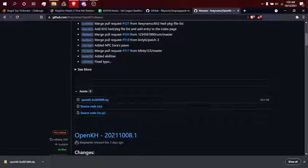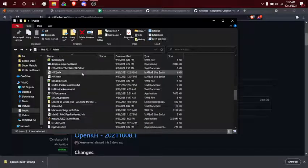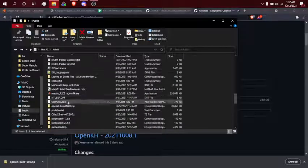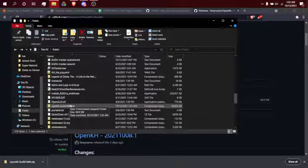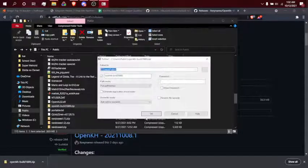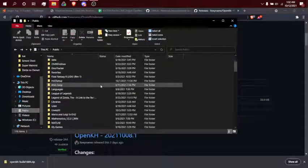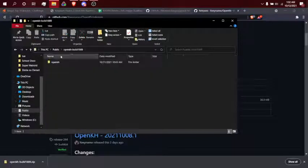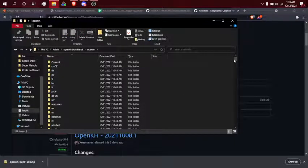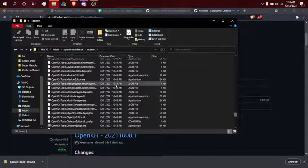So I grabbed the zip and downloaded it — it's currently sitting in my public folder, so I'm going to extract it here. We're going to refresh the folder and it should be up here. Very nice. Now we're going to scroll down — OpenCage.tools.modsManager is what we're looking for. So in that OpenCage folder we just downloaded and extracted, you're going to want to find ModsManager.exe.